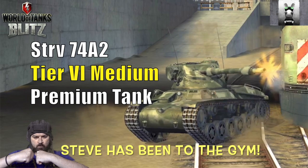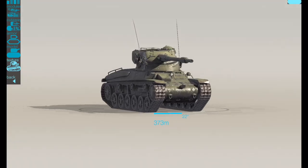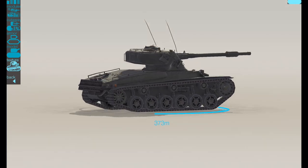FUGIT BLITZ. The tier 6 medium premium tank on the hybrid nation line — Steve has been to the gym and had a bit of a buff. But before we get into all that, what does Steve look like?